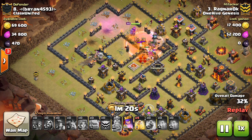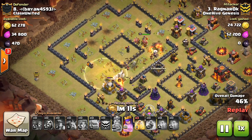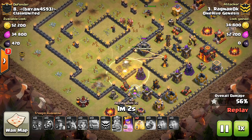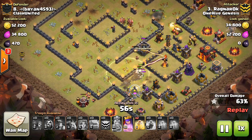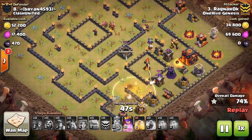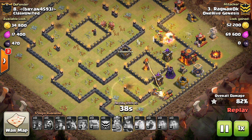Goes ahead and sends those miners in really early, and that's how you want to do it. Send them in adjacent to your kill squad, from just a slightly different angle, because that way the kill squad and the miners tank for each other — you get better value than if you send them in on a completely different side of the base where defenses aren't doing anything anyway. So it sends the miners in on the same side as the kill squad, they make their way through. One thing to note is that the Inferno Tower isn't quite as important as in a bowler attack, because miners can get healed when they go underground, so as long as they keep moving the Inferno Tower isn't that big of a threat.